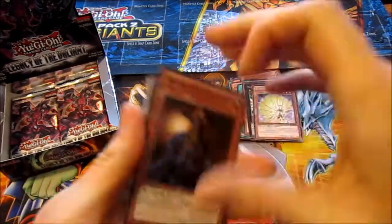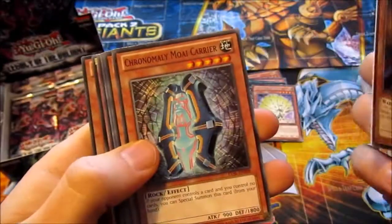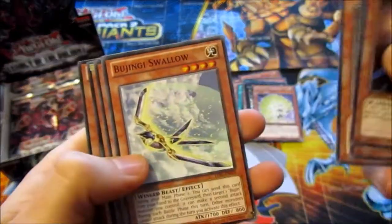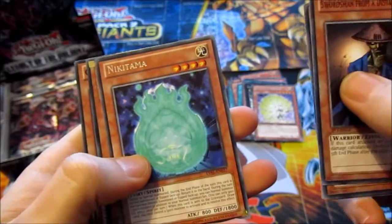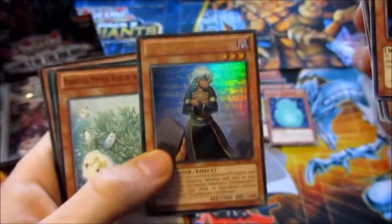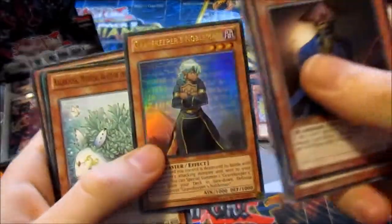Saurisman from a Distant Land, Chronomaly Moai Carrier, Dododo Buster, Bujingi Swallow, Nikitama — and Super... Ultra! Gravekeeper's Nobleman — nice.